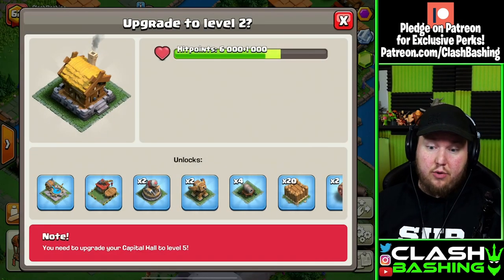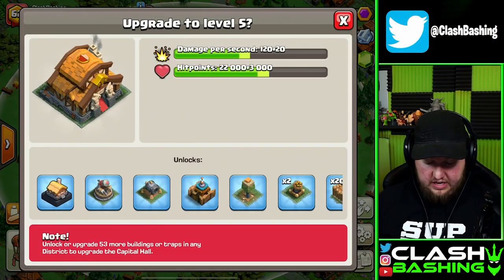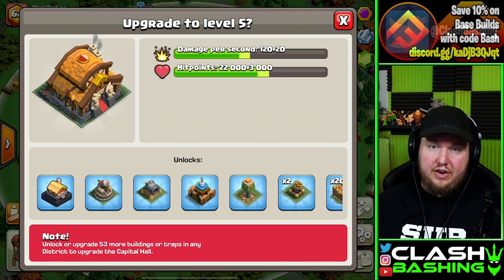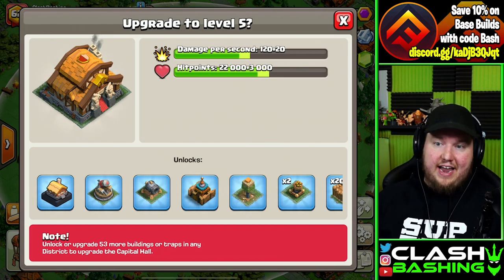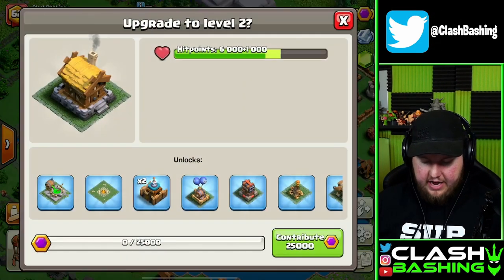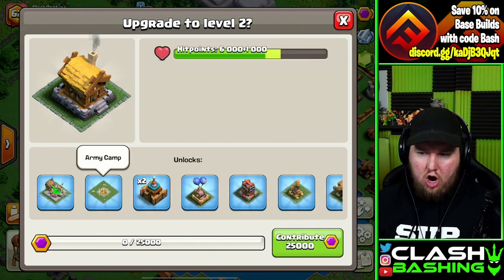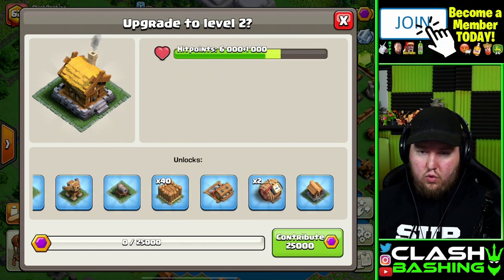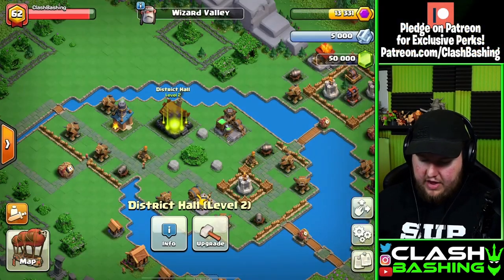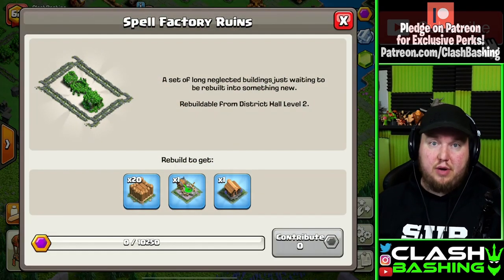To get the Flying Fortress, we need to upgrade the District Hall to level two, and for that we need our Capital Hall to level five. Clicking on the Capital Hall tells us exactly what's needed — we need to upgrade 53 more buildings. You can upgrade anything in any district, but I think we'll revisit Wizard Valley and upgrade our District Hall there, which unlocks the Jump Spell Factory, an additional Army Camp, and all of these defenses for the district.